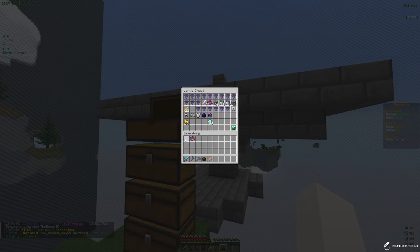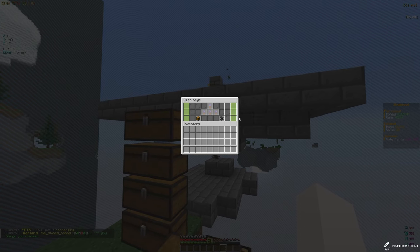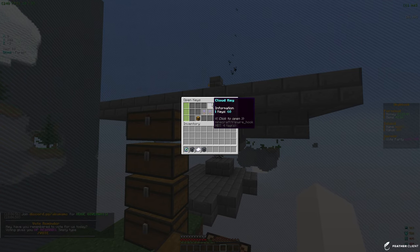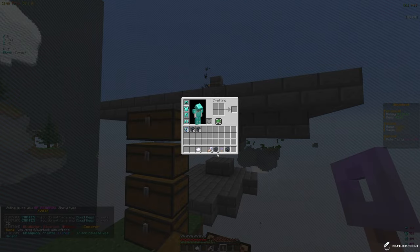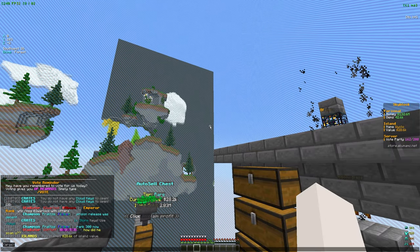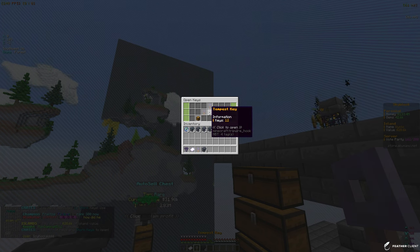We have some crate keys to open. Let me empty out my inventory and hopefully get some good things. In the chest we have 96 cloud keys, 20 storm keys, 12 tempest keys, and 75 vote keys. Starting with the cloud keys — opening all of them. Looks like we got five dungeon keys, some spawners, a storm key, two random tags, and five value tickets.